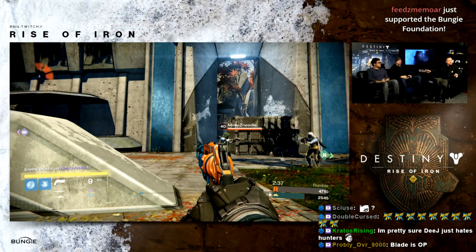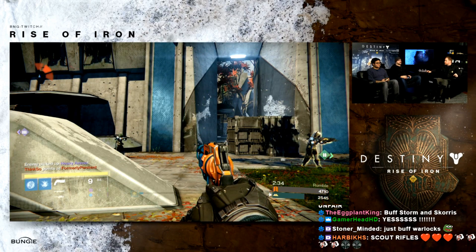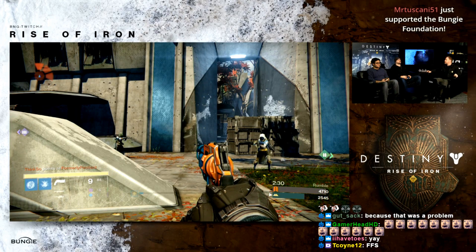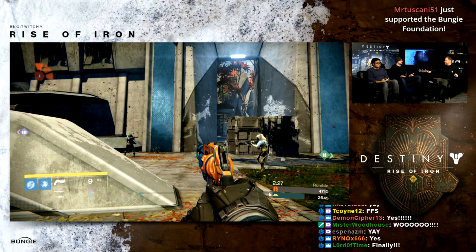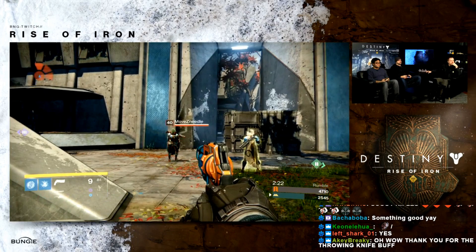On a positive note for Hunters: the throwing knife now deals Solar damage, so you can take it into a Solar Burn and destroy enemies with throwing knives — which is exciting for anyone who likes that playstyle.